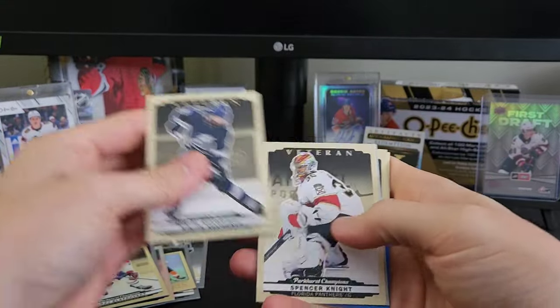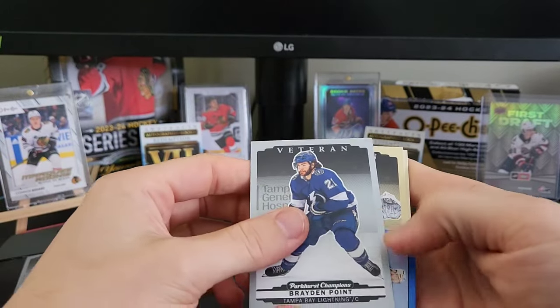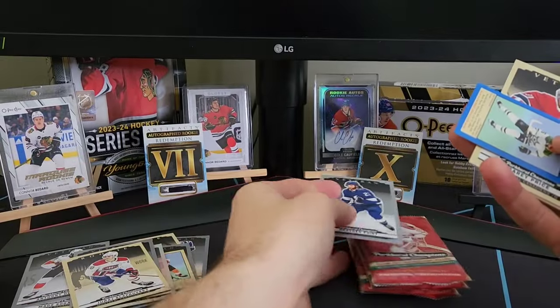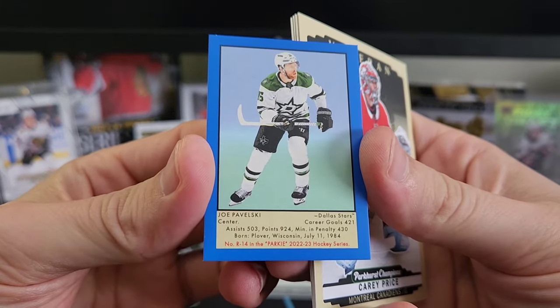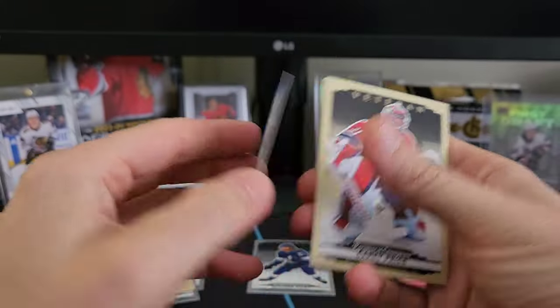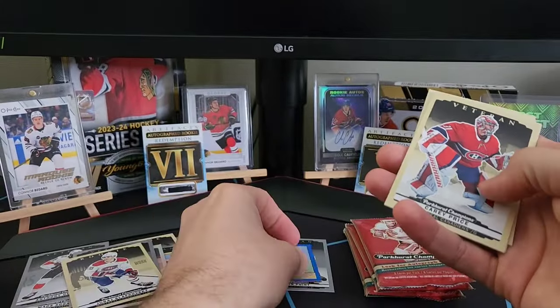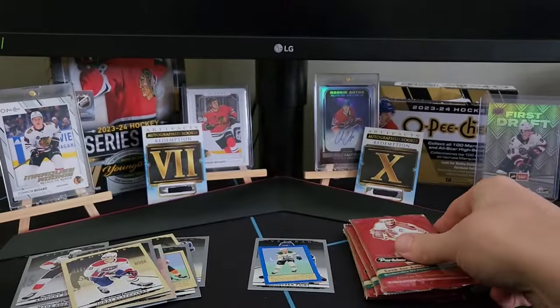Starting the second blaster — we got Kucherov veteran, Spencer Knight, a silver of Braden Point. We'll keep them separate and do a little overview of each blaster at the end. We got a blue Joe Pavelski — that's what we're looking for in the blasters. It'd be nice to get a legend though. Also Carey Price, Pareko, Fowler, and Pasternak.